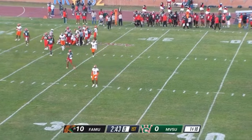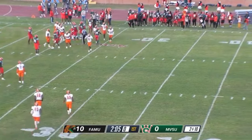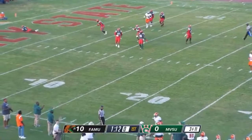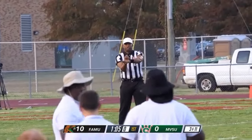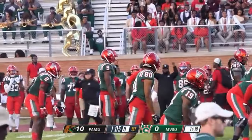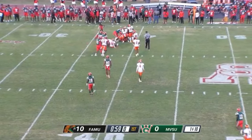This run would stop short. This second down play would be another run by Jared Wilson. And this shotgun pass would be incomplete right, but there's a marker on the field — roughing the passer on the Rattlers, 15-yard penalty. And this first down play would be a direct snap to number two, Jared Wilson.